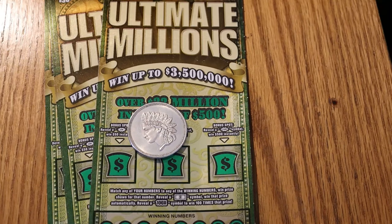So 019, if you saw yesterday's video, was a winner. Since that ticket was bought by me, tickets 18, 17, 16, and 15 were sold to somebody else. That's four tickets that I have no idea what they produced. If I figure the odds of 019 being a winner at 1 in 2.53 overall odds, maybe one of those other four had a winner, maybe not — you never know.